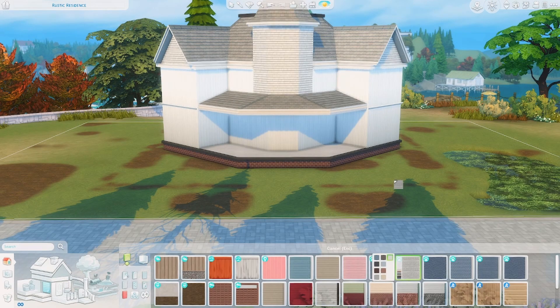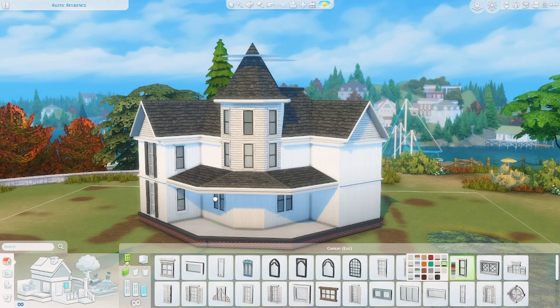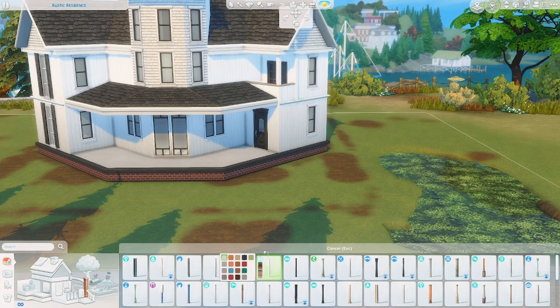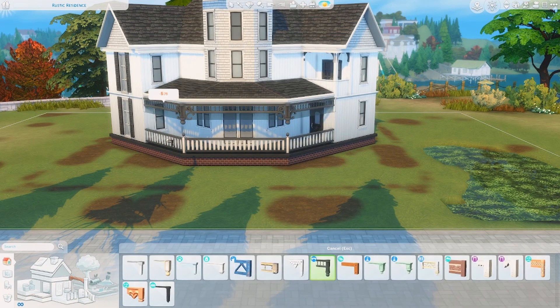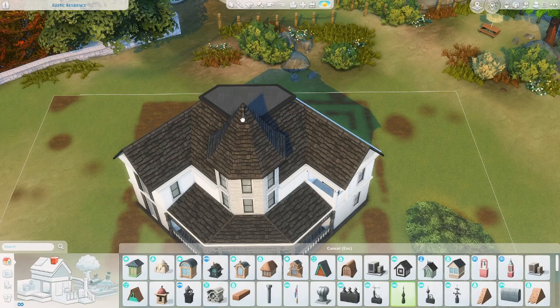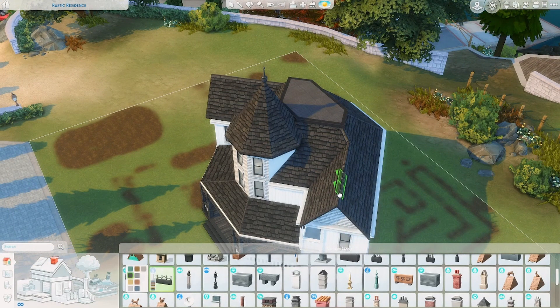I really love how this home looks. I actually started with an inspiration image I saw on Pinterest to get the shape of this home, and I thought it was just really interesting how it kind of has three different components to it. I just think it looks really cool and unique, and I love how this build turned out — it's probably one of my favorites of all my Halloween builds.